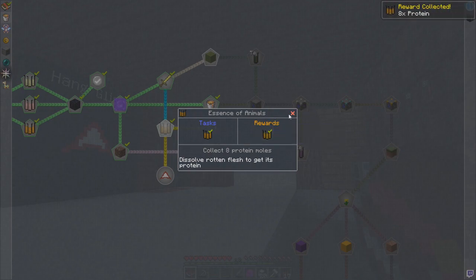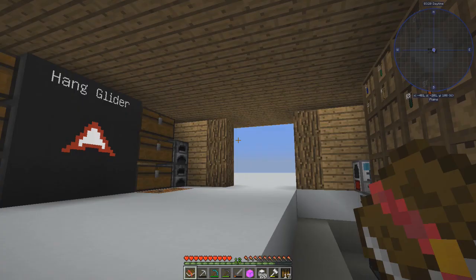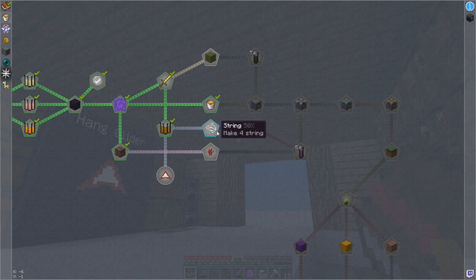We got one more protein out of it. We had to get protein for this, and then we have to get string. I think I bookmarked string already. So we're halfway with that. We've got the lava bucket. We've got green antimatter, nether warts, and a hang glider we're trying to figure out.